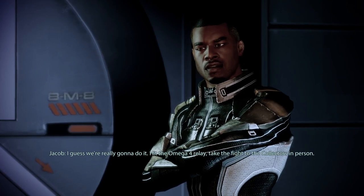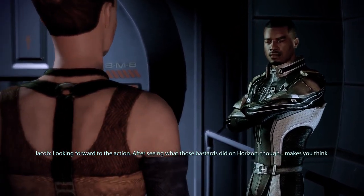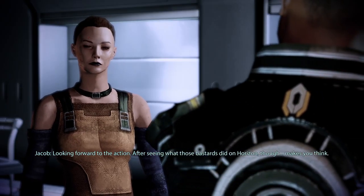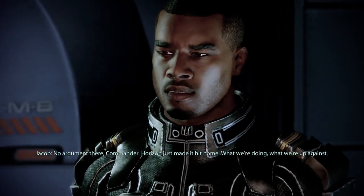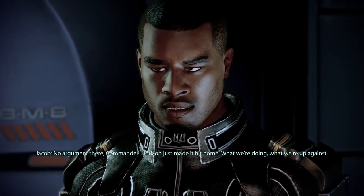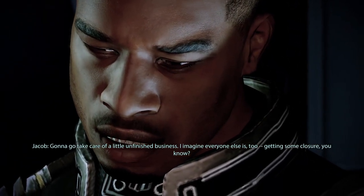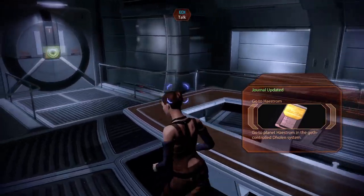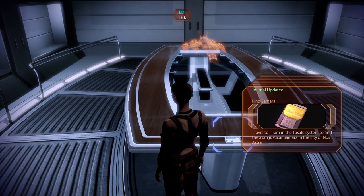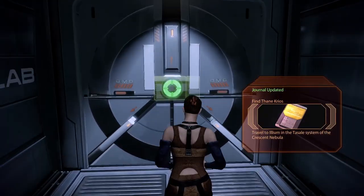I guess we're really gonna do it — hit the Omega-4 relay, take the fight to the Collectors in person. Looking forward to the action. After seeing what those bastards did on Horizon though, makes you think. They're powerful, but we've got a few tricks for them. Horizon just made it hit home — what we're doing, what we're up against. Gonna go take care of a little unfinished business. He's gonna break up with his girlfriend, I think. So then we can... is it 'we'll bang, OK' in this game or in the third game? I don't actually know — I know that it's a meme, but I don't remember if it's a true line.